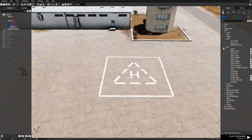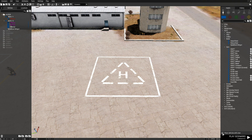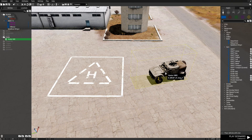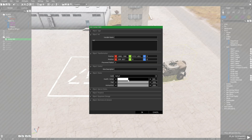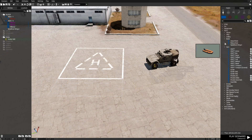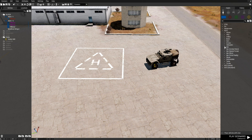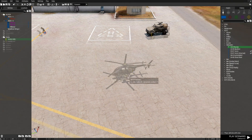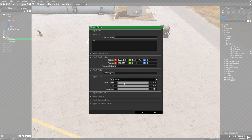Next we're going to go down to cars — this is going to be without crew. I'm going to place down a Hunter HMG and set its health, armor, fuel, and ammunition low because it has a gun. Next we're going to place a helicopter — an AH-9 Pawnee — because it has rockets and guns on it. Place it here and set its health and armor.